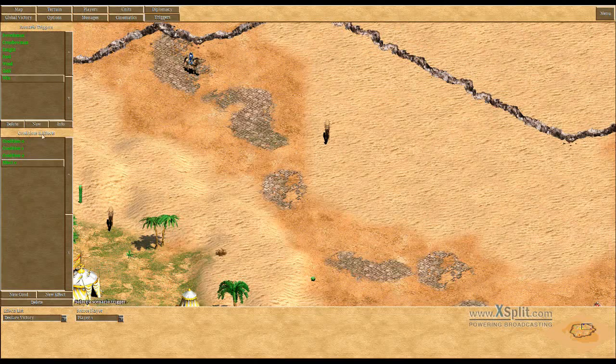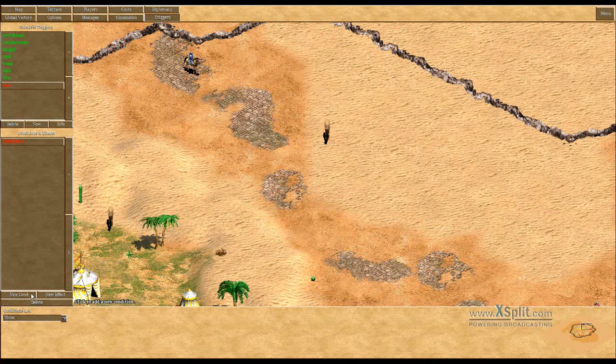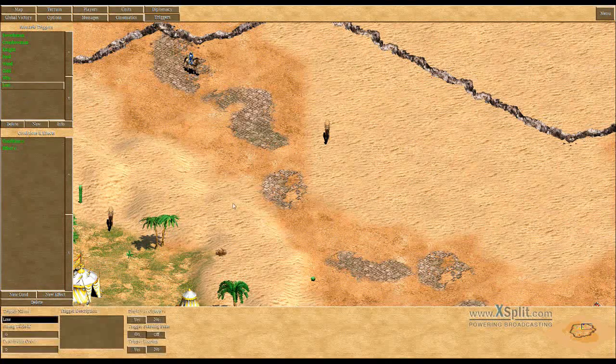Another quite important thing is you should keep your starting hero alive, so there's also a possibility to lose. If you lose the hero — a light cavalry — you will have lost. So: destroy object this one, then there is no lose trigger, but I can simply declare victory for player three, which will be the same as a lost match.